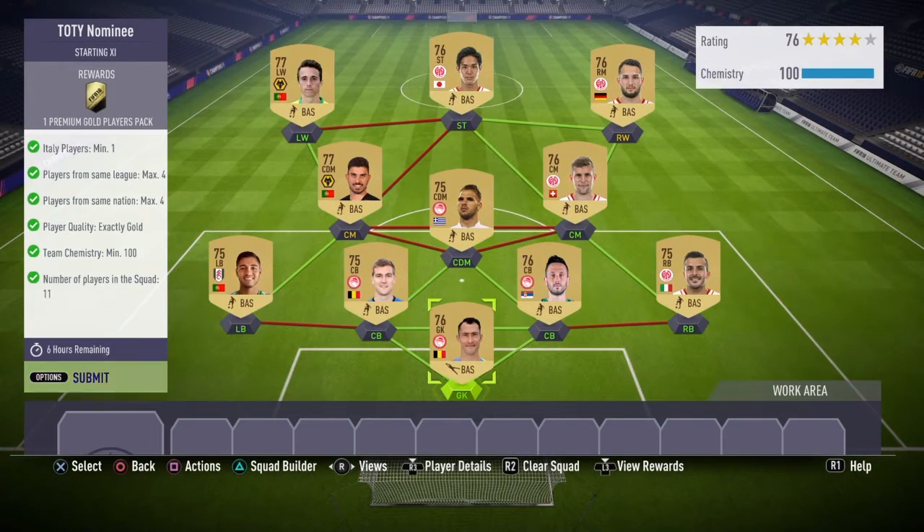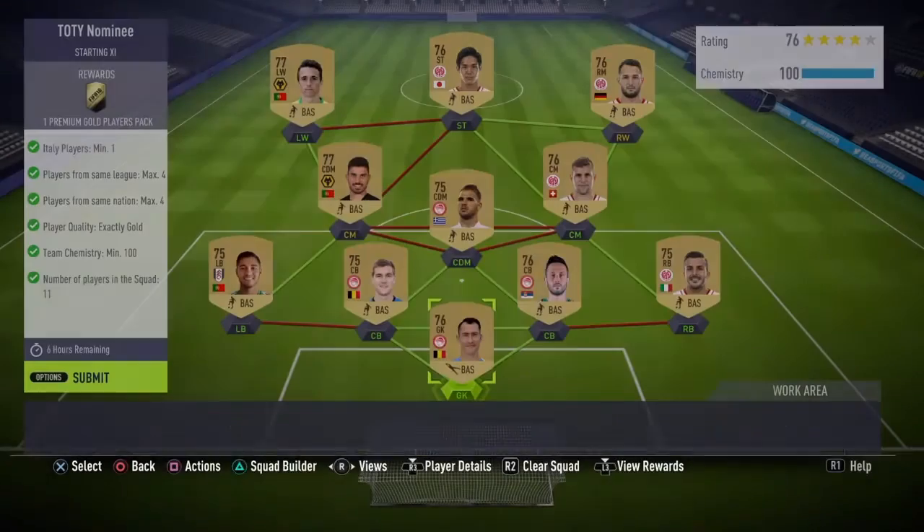So yeah, that's basically it — 4,000 coins off bid, 5,200 off buy now. I'm gonna submit it and hopefully get something good out of this 25K pack.